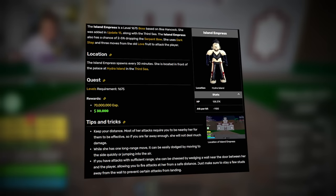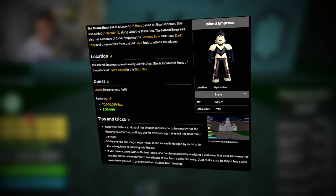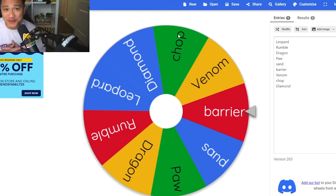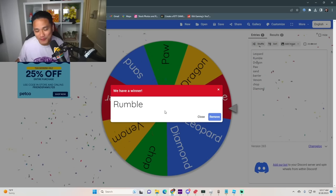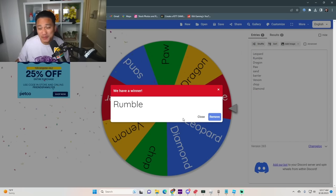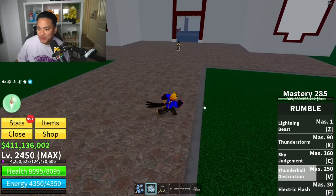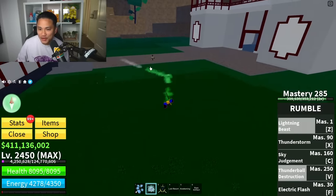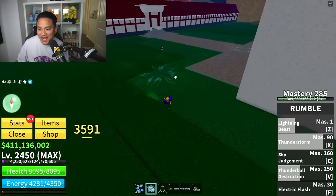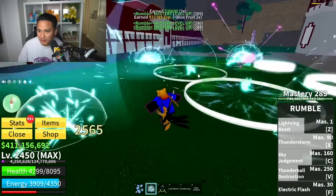Now we have Island Empress at level 1,675 using Love Fruit and a bow. Our mystery fruit is Rumble — saving Leopard. Equipping Rumble with five skills: Lightning Beast, Thunderstorm, and Sky Judgment, which is pretty strong. We defeated Island Empress without getting destroyed!